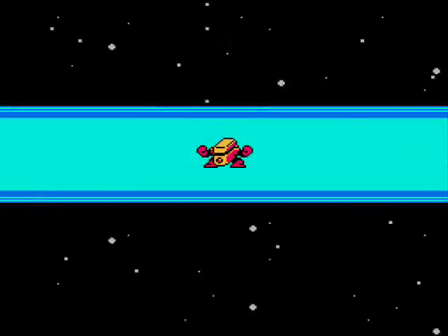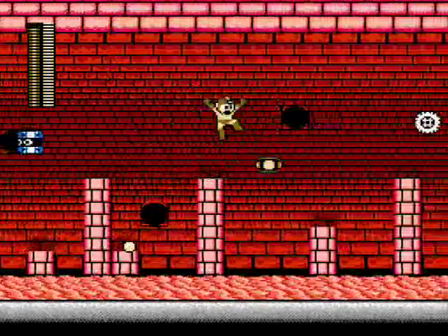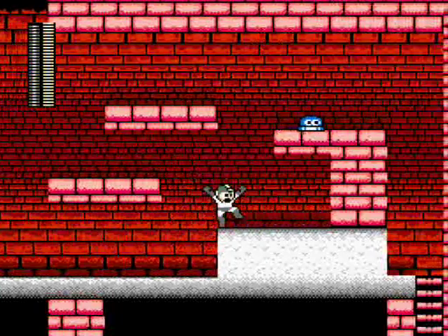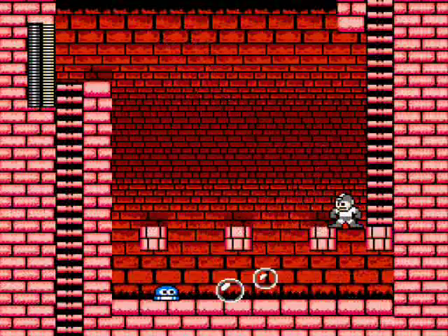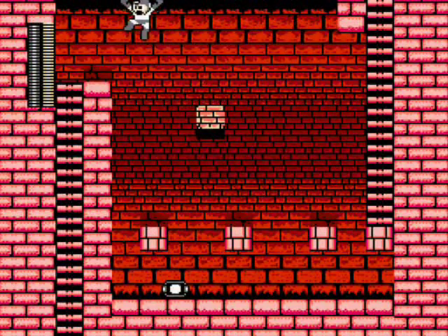Only Heat Man is left. Bust out the metal blades and use them to slice up the prop tops and hamburgers while trying not to fall into the river of flowing liquid fire. The Bubble Lead works good against these Spring enemies, so use it to take out the one at the bottom of this room before you start ascending the appearing and disappearing blocks, in case you fall down.